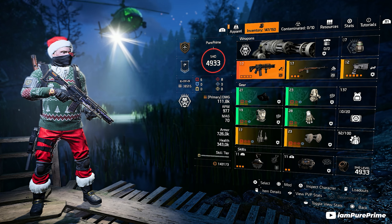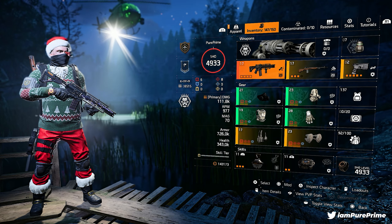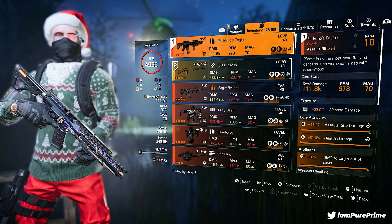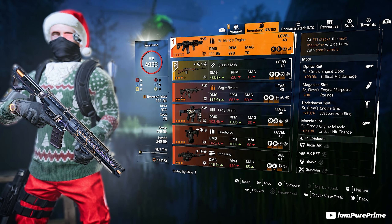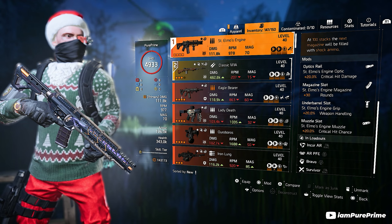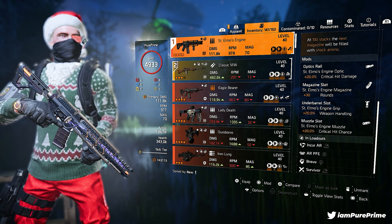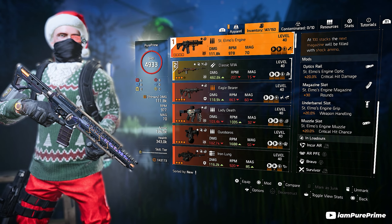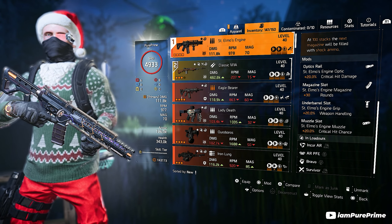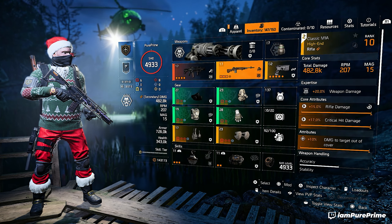I chose to go with the Saint Elmo's — most of you probably already have it. This is a very good exotic assault rifle. I went for damage to target out of cover, and why is this so good? The mods on here are 20% critical hit damage and 20% critical hit chance, plus weapon handling and extra rounds. This is the only assault rifle with 70 rounds in the mag — it's a straight-up laser beam.